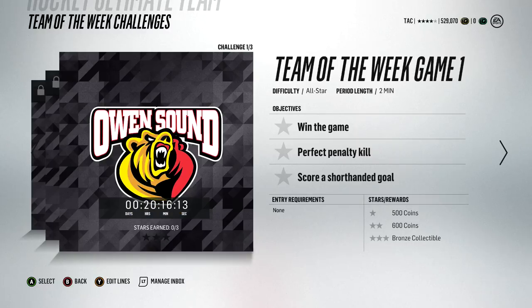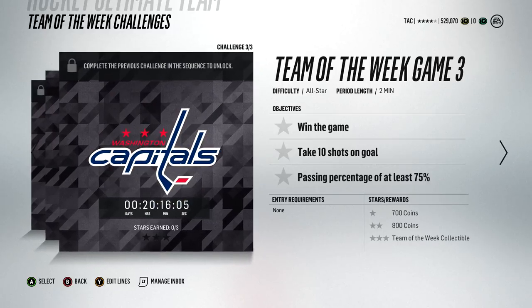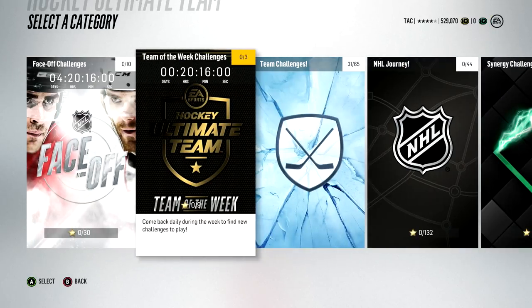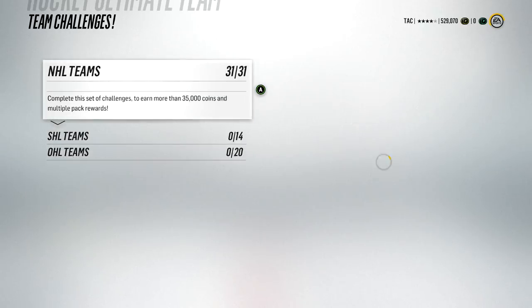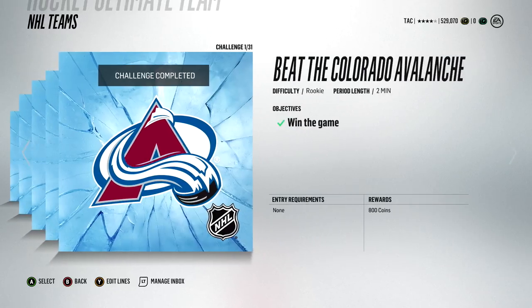Here is a cool new one — the Team of the Week challenge. You can actually get a bronze collectible from beating this one. It's on all-star, but collectibles are worth a lot this year. There's a silver collectible, a Team of the Week collectible. It's really worth it to look around at what's going on in HUT, as there's a lot of opportunity to make coins and get collectibles whether you use them or sell them.